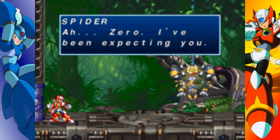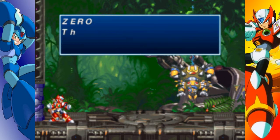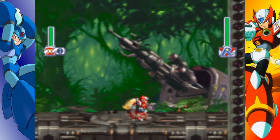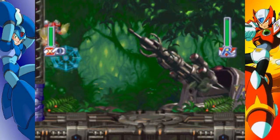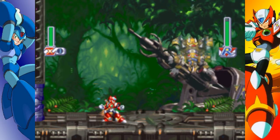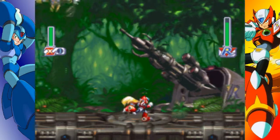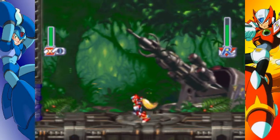Zero, I've been expecting you. Now this guy isn't too hard, but his attacks can do a lot of damage — namely that little web thing. Basically, to dodge it, you just have to dash and then jump off the wall. And if you time it right, there's usually enough time to hit him twice every time he comes down.